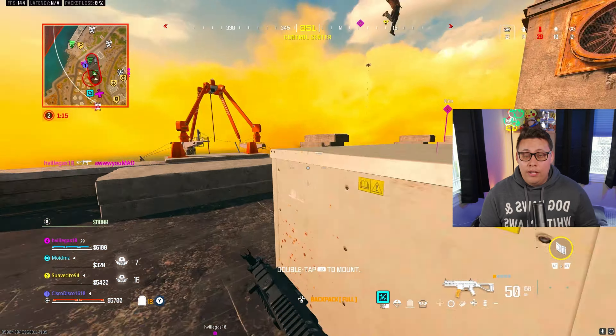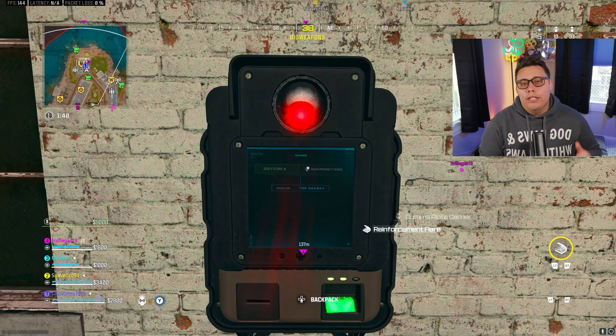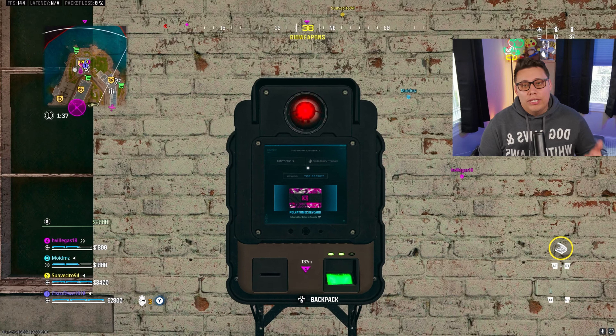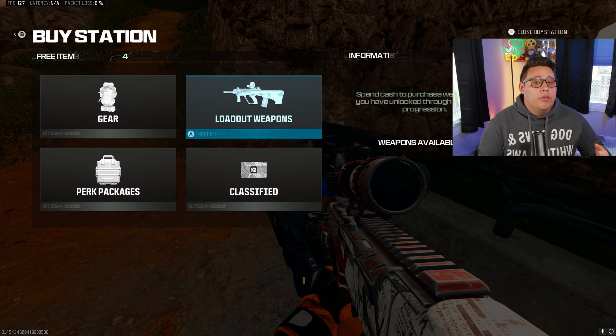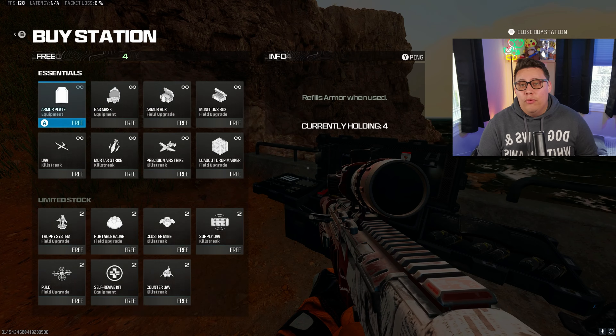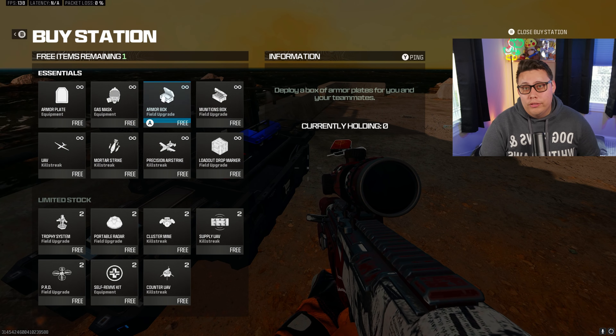Now for Rebirth Island specifically, there are biometric scanners — if you interact with one, you will get a keycard that you can take to a buy station that can lead to ammo, cash, gear, killstreaks, and free items from the buy station, and more. And if you have a teammate or teammates nearby when interacting, it ups the possibility for a better keycard, so possibly better rewards.